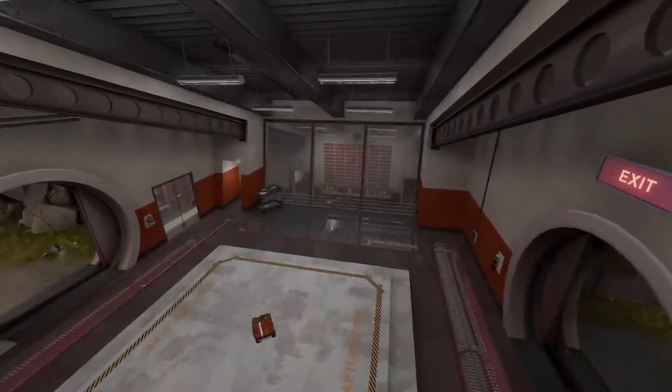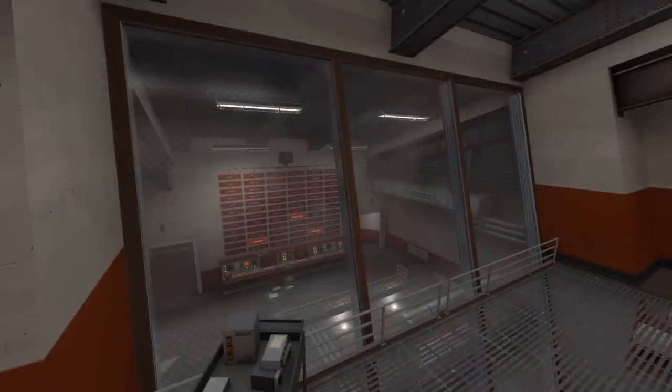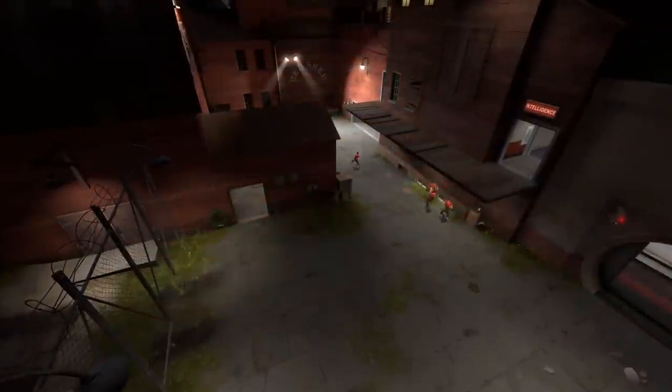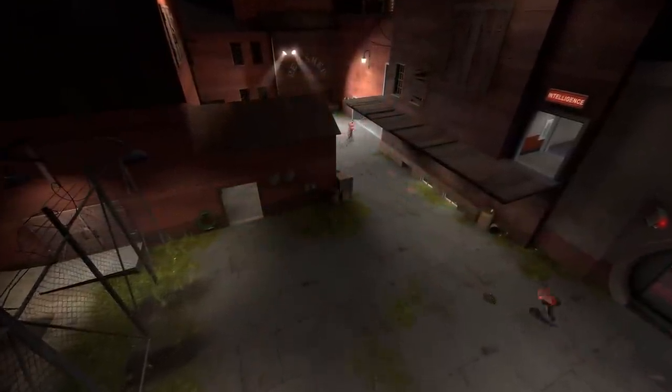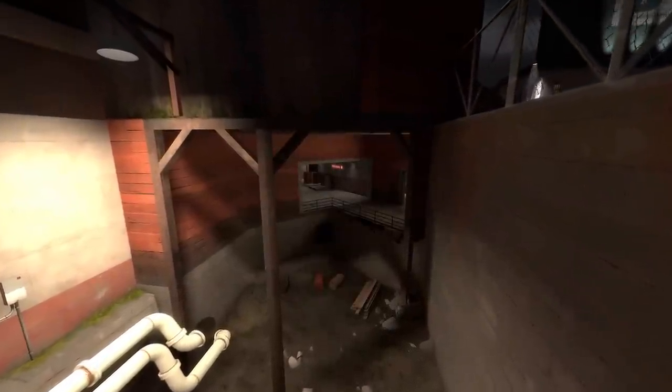Doublecross has the giant alert board from Meet the Spy in the intel room, and it will light up depending on what is happening in the map. Also, as Chair mentioned, there's a little courtyard just kinda linking up to the sewer, as well as the area behind the sniper battlements.